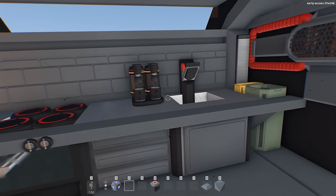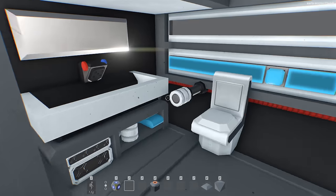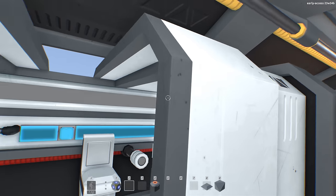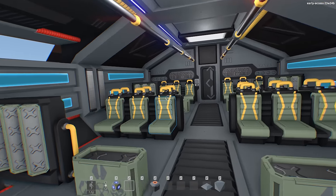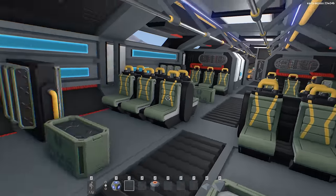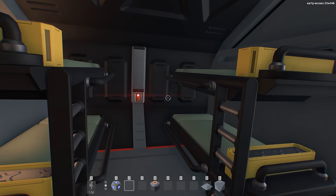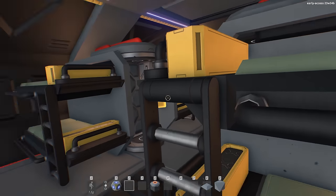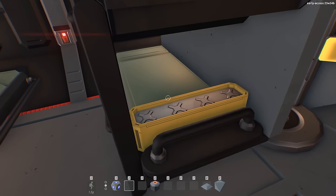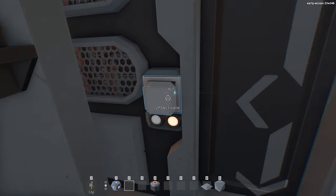There's a crew quarters area with rails across the top, a detailed little oven, coffee machine, and sink. Tucked in are toilet and shower blocks, nicely detailed down to the shower head, with folding doors. Up above there's a seating compartment for long-distance travel, racks of storage, bunks for sleeping, a med bay in the middle, and small storage containers on the back of each deck.